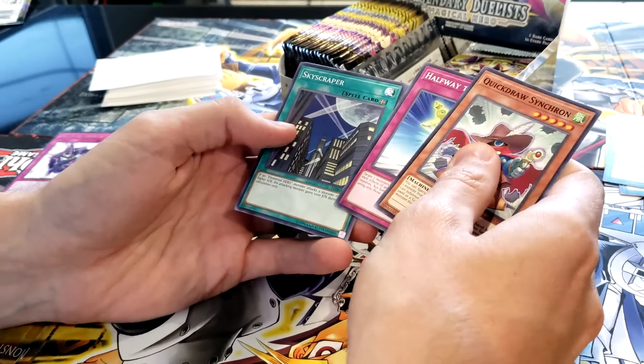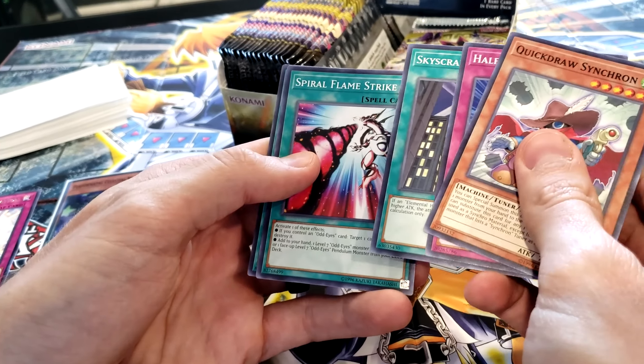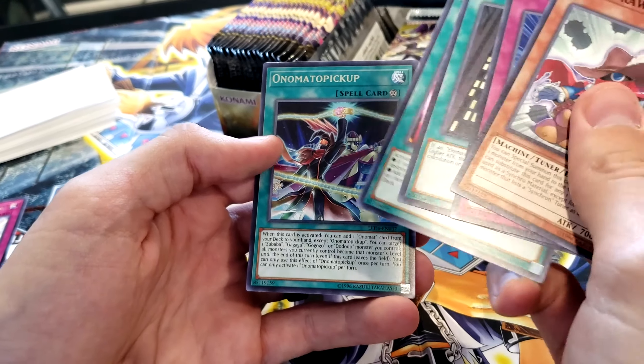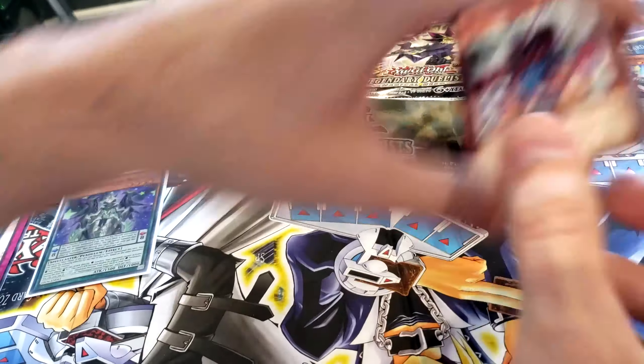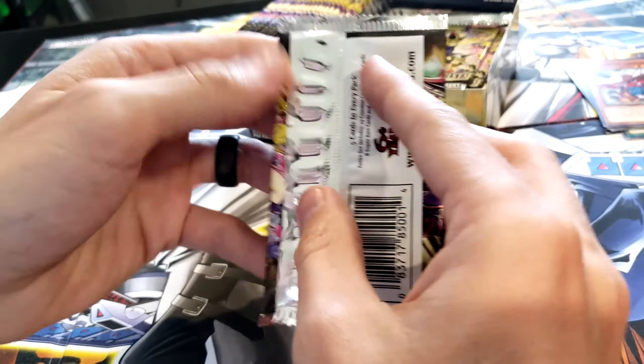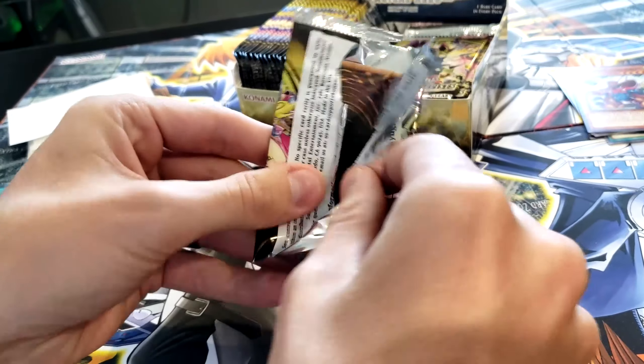Quick Draw Synchron, Halfway to Forever, Skyscraper, Spiral Flame Strike, Onomato Pickup. This is not first edition, but still good nonetheless.